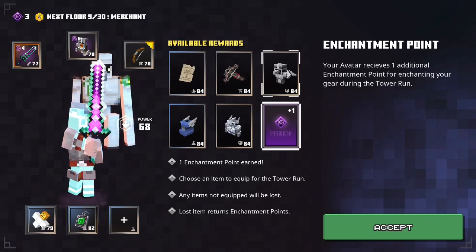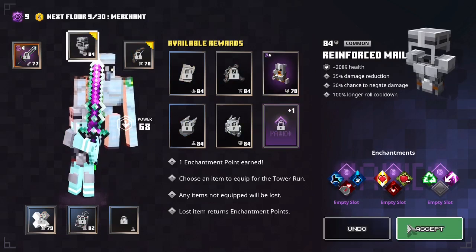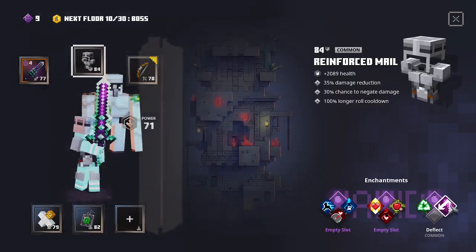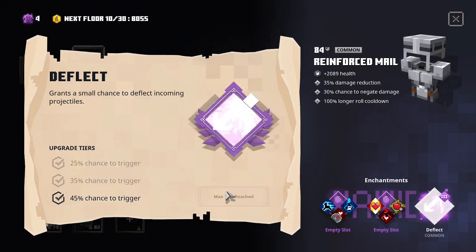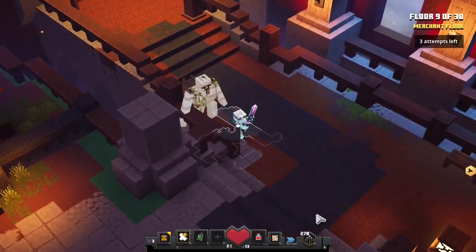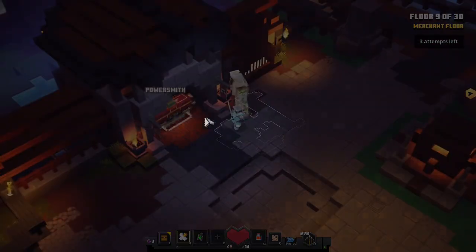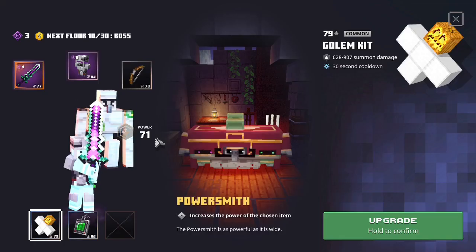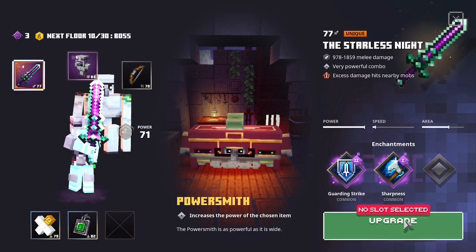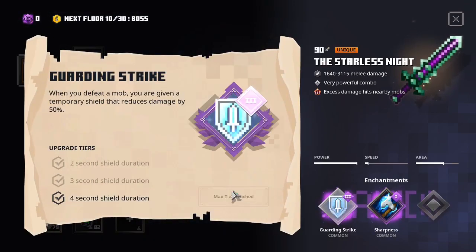After the eighth floor, I take the armor, reinforced mail, and enchant it with attack level 3. And on the knight floor, on the powersmith, I increase the power of my starless knight and get guarding strike level 3.